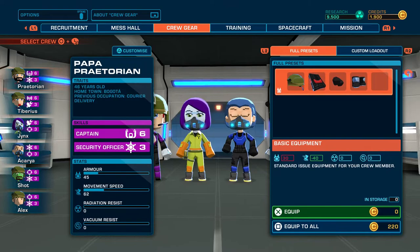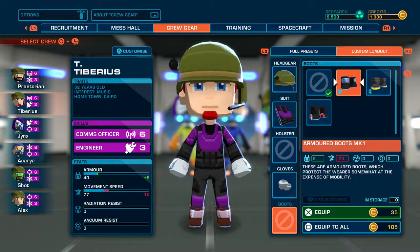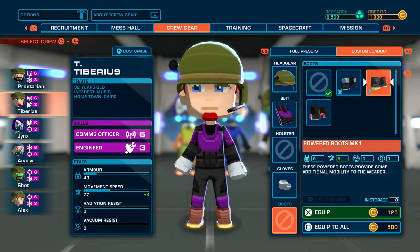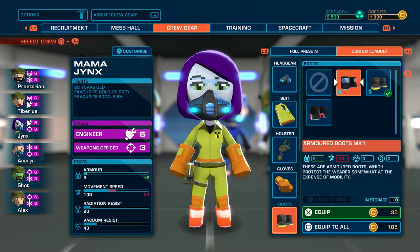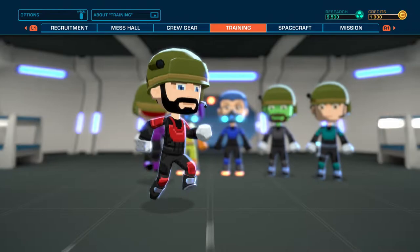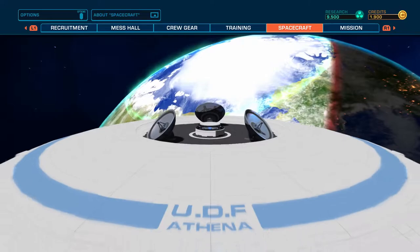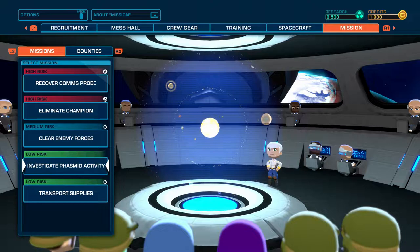I don't think there's anything else we need to do. Does Rurius need boots? The problem with the armored boots is they only give you five armor but take a lot of speed — they reduce your speed significantly. We have the powered boots which give speed, but they're 125 credits. Jinx has those already since she moves around the most. 125 is a lot for somebody who doesn't really move, so I don't think we'll get them.